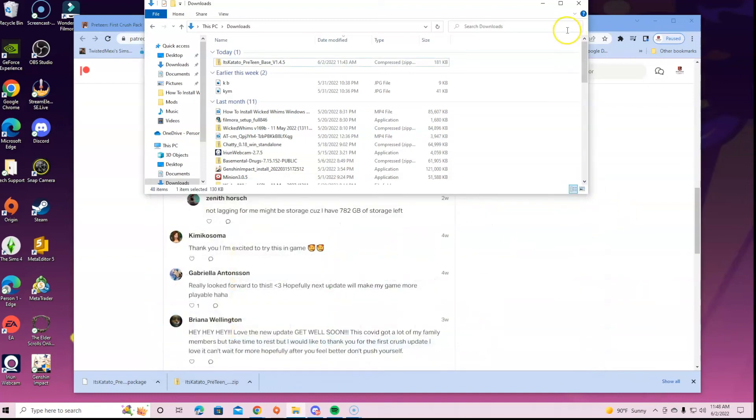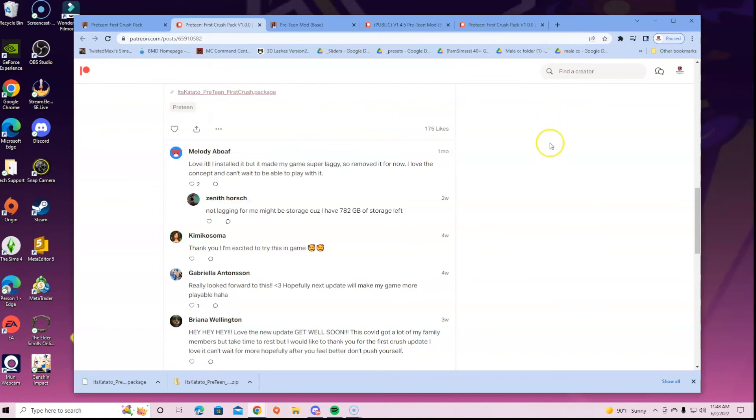When you go into your game, always make sure that your mods are enabled in your game options. If you don't know how to do that, click on Origin, go to your settings, click Game Options, then enable Script Mods and the other mod options. That's how you do it.